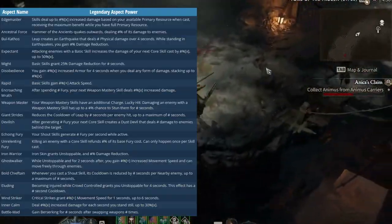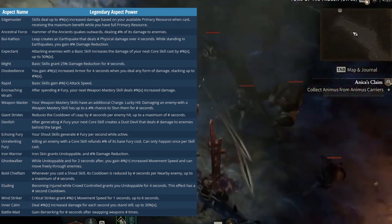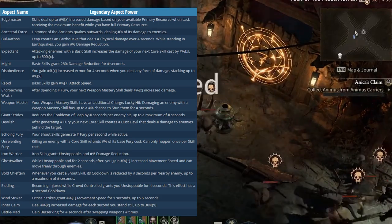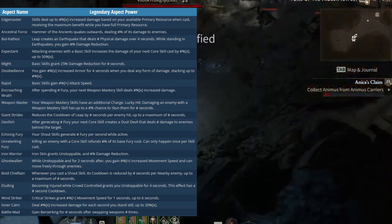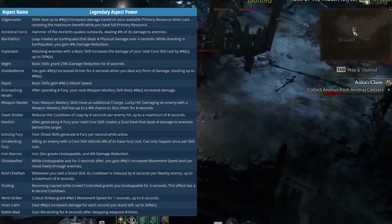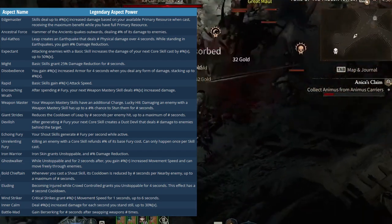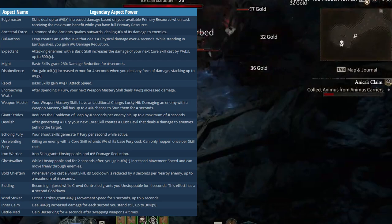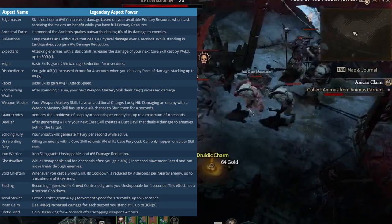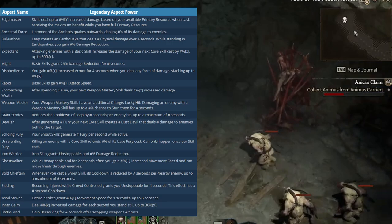There are also a lot of legendary item aspects you can look for. Some of the key ones for this build include: Edgemaster, Ancestral Force, Bull Kothos, Expectant, Might, Disobedience, Rapid, Encroaching Wrath, Weapon Master, Giant Strides, Devilish, Echoing Fury, Unrelenting Fury, Iron Warrior, Ghost Walker, and many more. If you want to take a look at more builds, there are plenty on this channel and we'll continue to keep you up to date with Diablo 4. Make sure to like the video, subscribe to the channel, and turn notifications on.